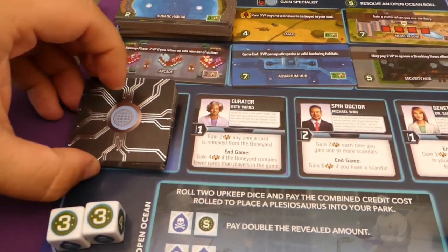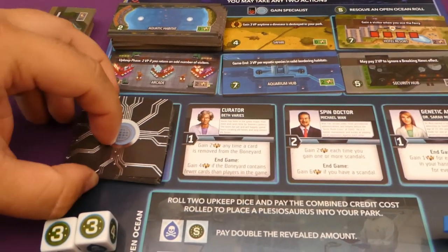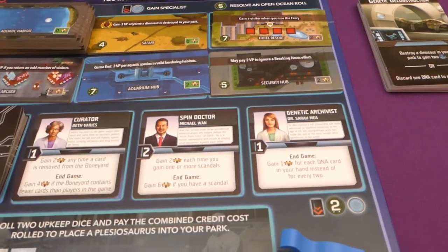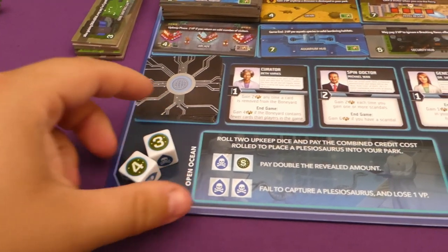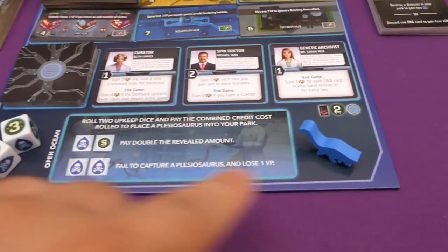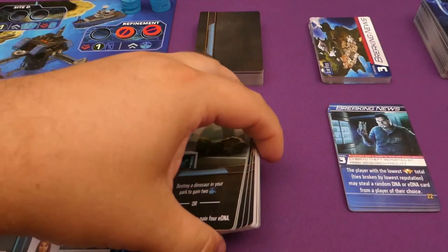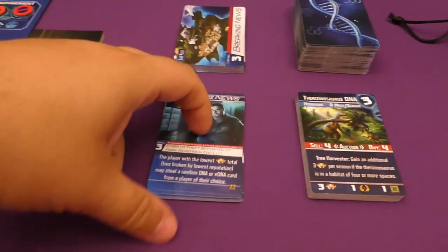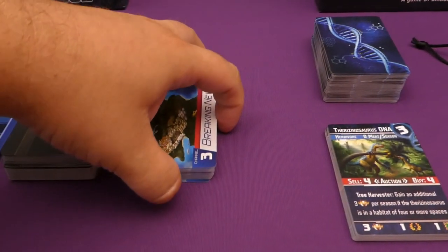Take this deck of cards — these are your specialists. Shuffle them and pop them on the job market draw pile, then simply deal out three cards. Then take these two dice, which are called the upkeep dice, and pop them on this space here, and grab one of the dino meeples and put it in this area as well. This expansion comes with a whole stack of manipulation cards, so shuffle them into the deck and pop them onto the main board. It also comes with some additional breaking news cards — again, shuffle those into the main deck and pop those on the main board.